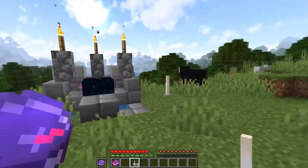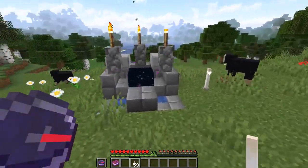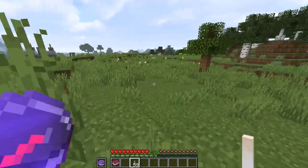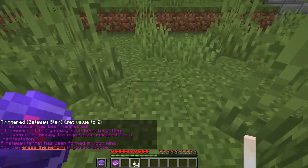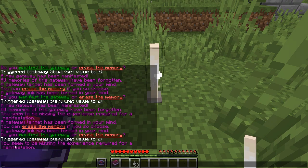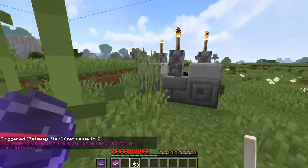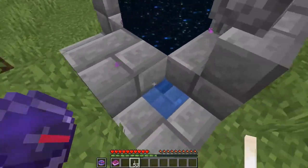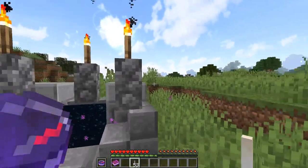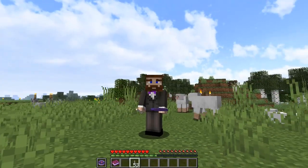You may not have noticed, but I started off with about 40-50 levels, and placing down a portal consumes 10 levels of XP. If you don't have enough XP, it won't let you place the portal. If I try to manifest a gateway without enough levels, it gives an error message saying 'I seem to be missing the experience required for a manifestation.' There's also a hidden ender chest that you get every time you manifest a gateway, but you've got to have the XP to manifest them.